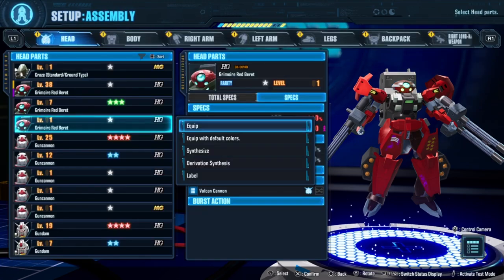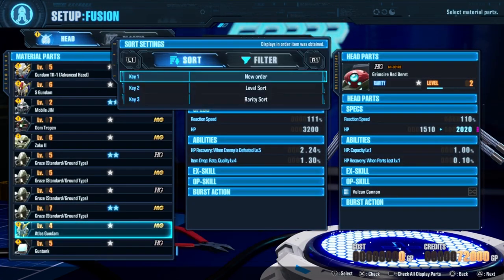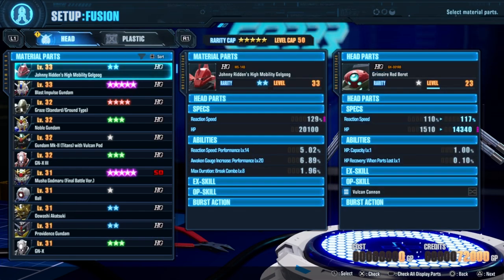The GP cost goes up exponentially based on the quality of the plastic. That's why sometimes you might be better off feeding a higher level head than using an equivalent amount of plastic — it'll cost you less in the long run.